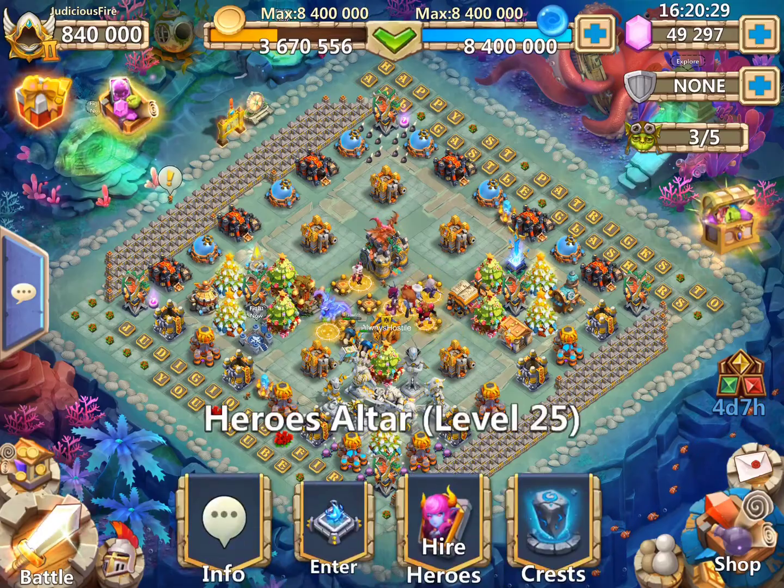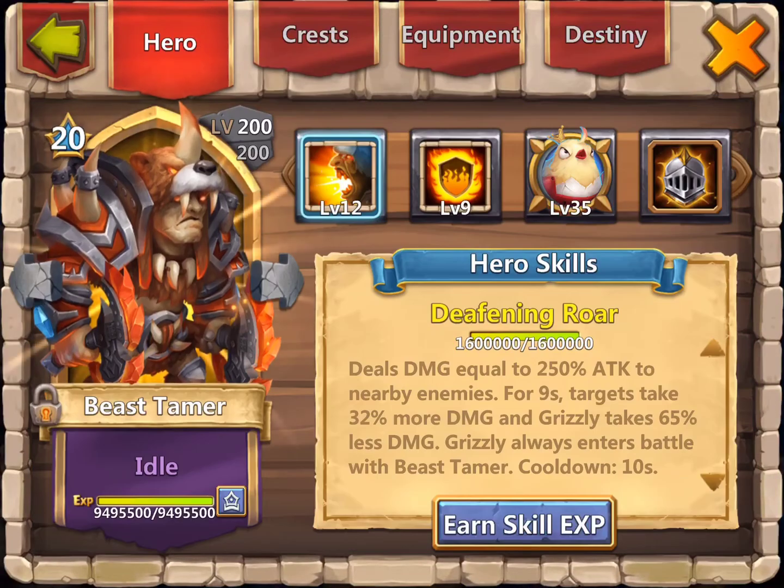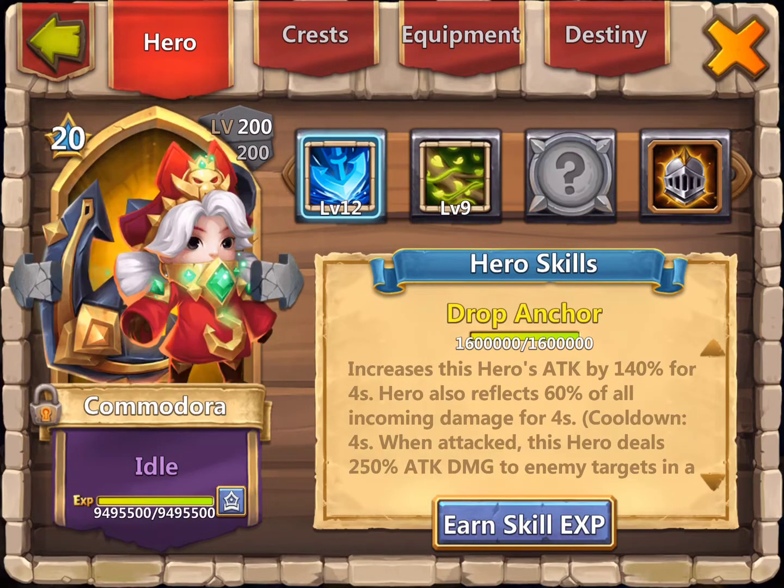The six that I'm using are: Beast Tamer with a nine flame guard, a survival insignia. He has my only damage-dealing pet, and if anybody's going to get knocked out in this battle, it's going to be Beast Tamer. If he does, I might substitute another hero in first place.